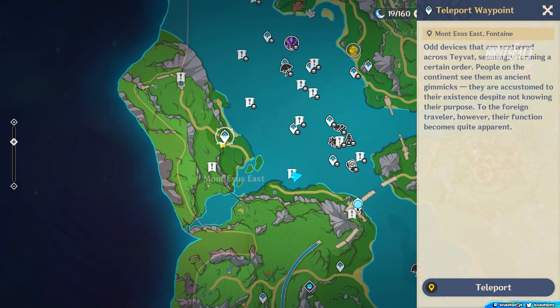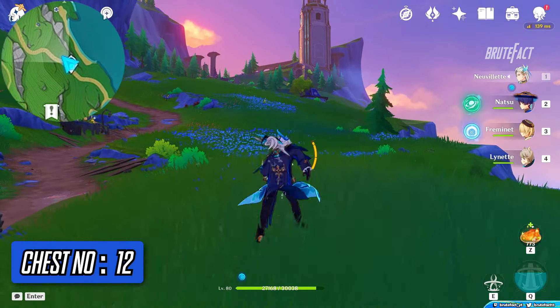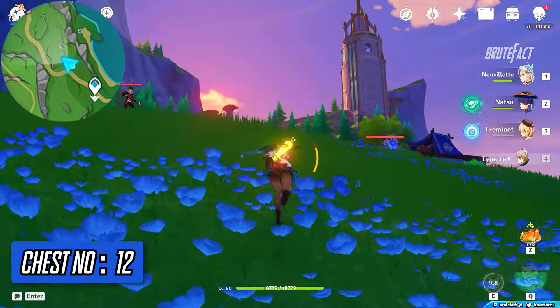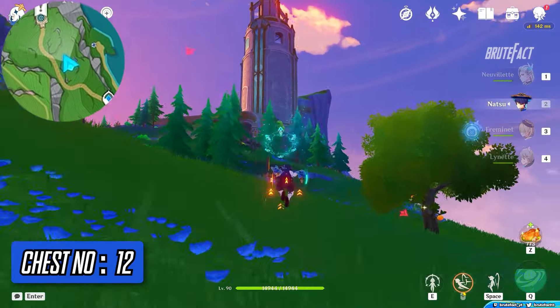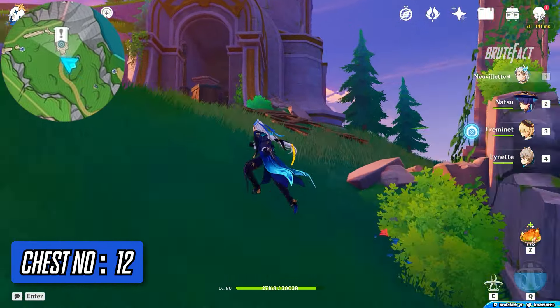Teleport to Mount Esus East Waypoint. Turn left and head towards the castle near the end of the map. Go behind the castle and collect the chest.